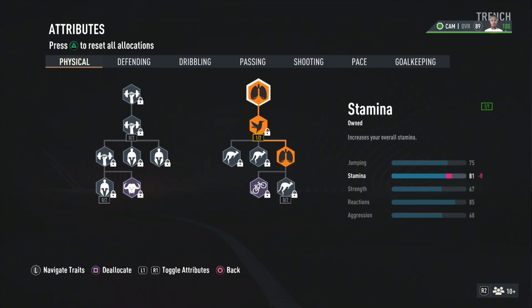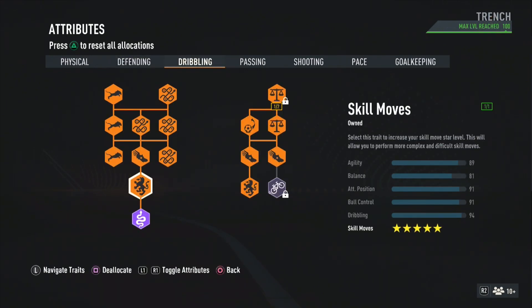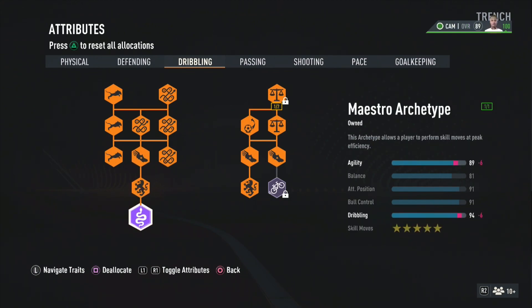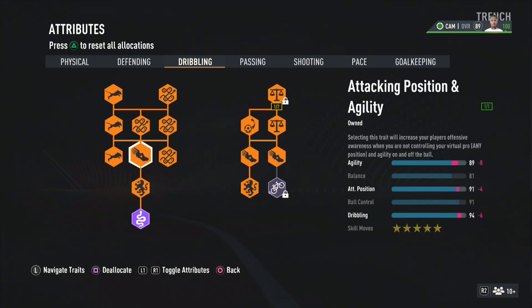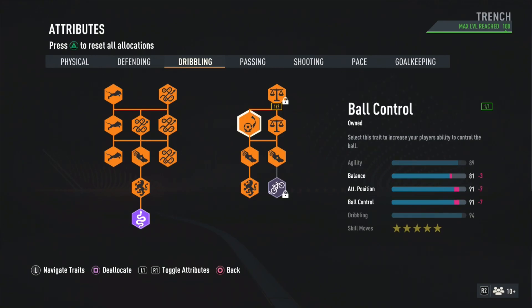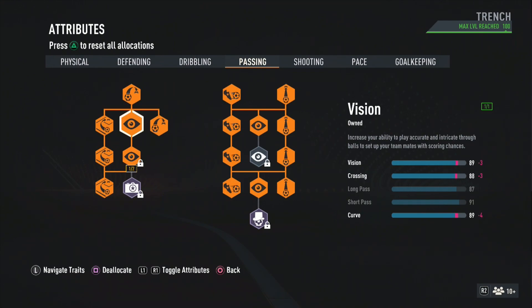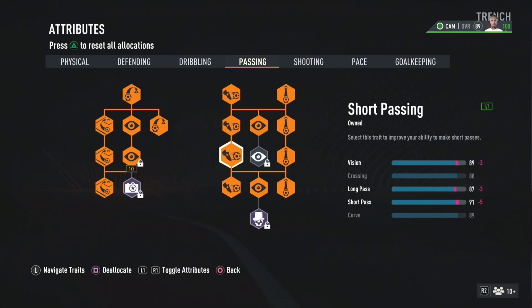He has a stamina of 87, we have an 81, so stuff like that we don't match up. But we get the dribbling right — he is a 93 dribbling, we got a 94. He has a 92 ball control, we got a 91, almost the same. He has an 87 agility, we got an 89 — actually better. Five star skill moves as well. He has 87 crossing, we got an 88. 91 sharp pass — we match that. Long pass: he's at 84, we got an 87. And the curve: we got an 89, I think he has like a 90-91 curve.